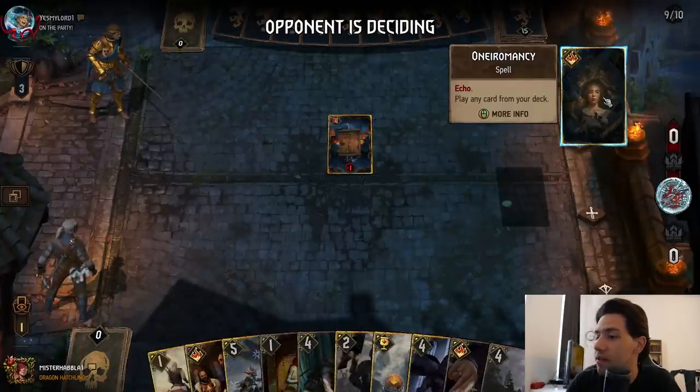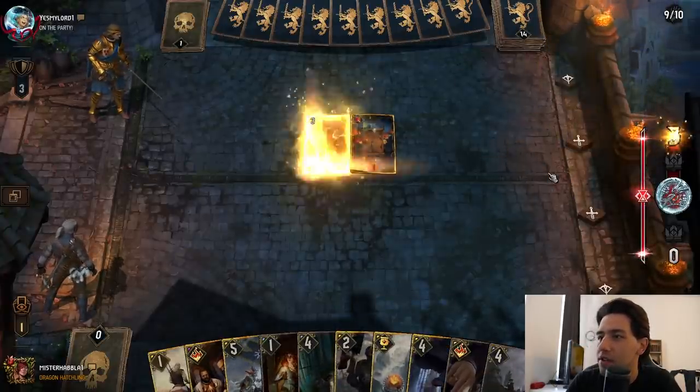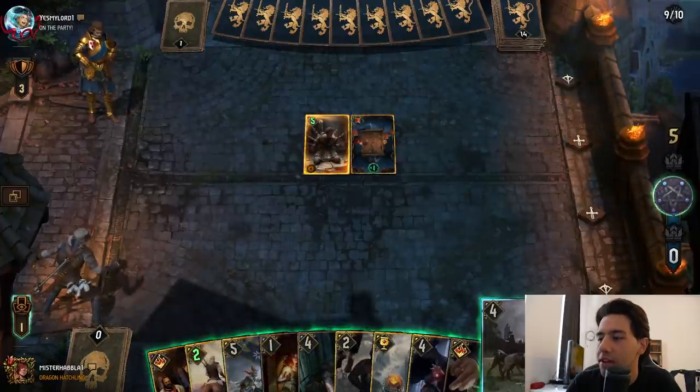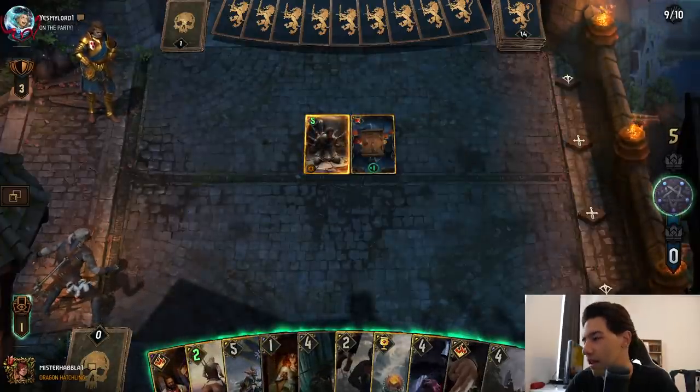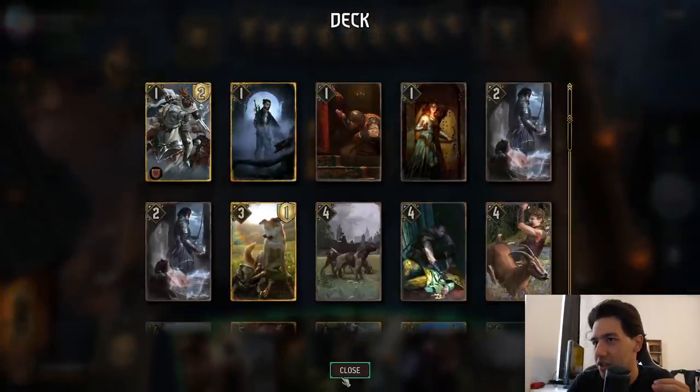Oh, Naromancy immediately. So this is like a Ciri Nova? Nope, it is just a simple Windhelm of Atre. Bleeding is kind of effective against this. That's a bit of a problem actually. I might have to actually Viper Witcher that. This feels really bad, but this is going to go off. Why is he playing Windhelm though? He's playing a shield deck — that's quite fascinating.